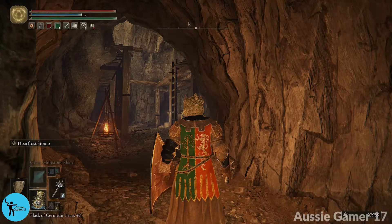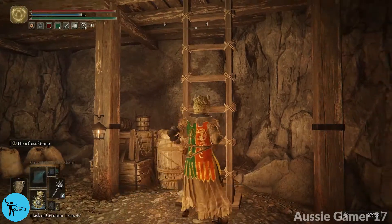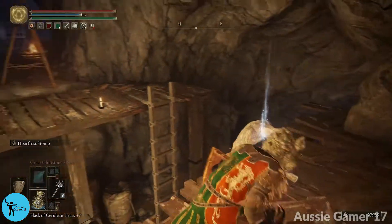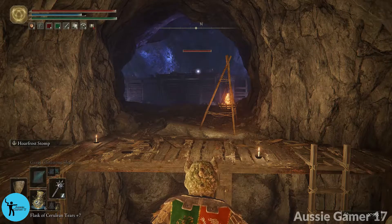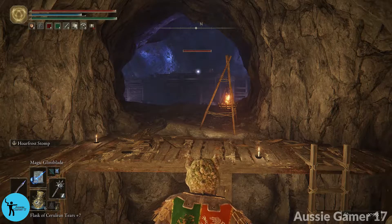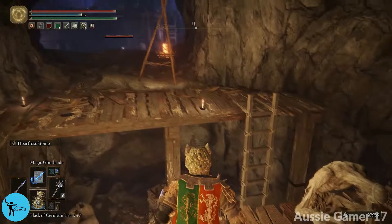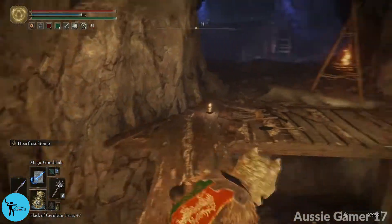Up the ladder — we want to go up this ladder, then behind there for a somber smithing stone. Just crouch and head behind here. Over there on top of that roof is another roach enemy. When we get a bit closer he just automatically wakes up — it's impossible to sneak up on him. When he wakes up we're going to shoot him with three magic glint blades, and then as soon as we've shot those off we're actually going to drop back down. Sometimes this alerts another miner and he comes running, so we're going to drop down the ladder and get ready for him.